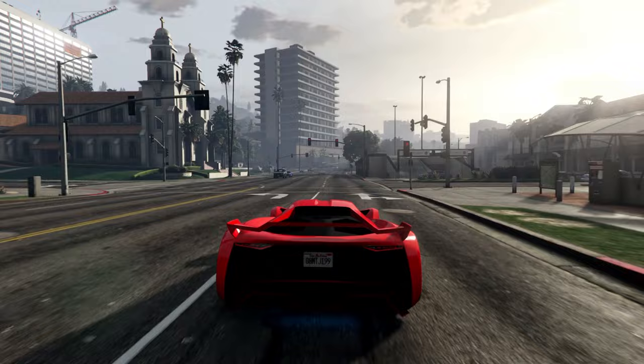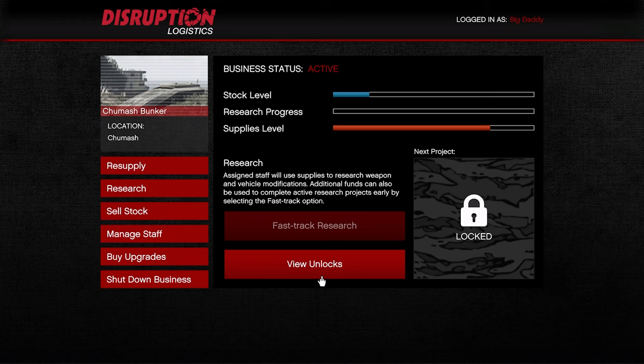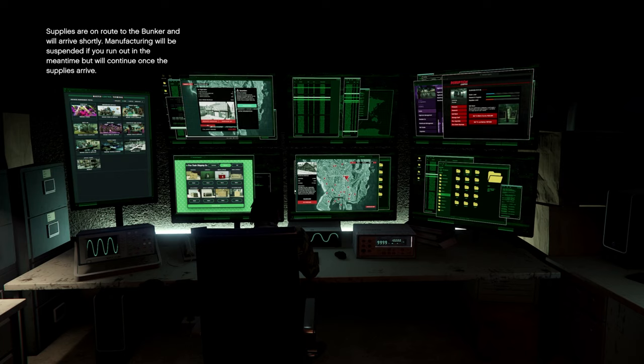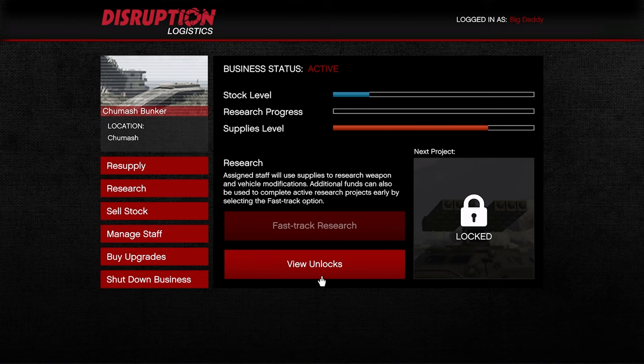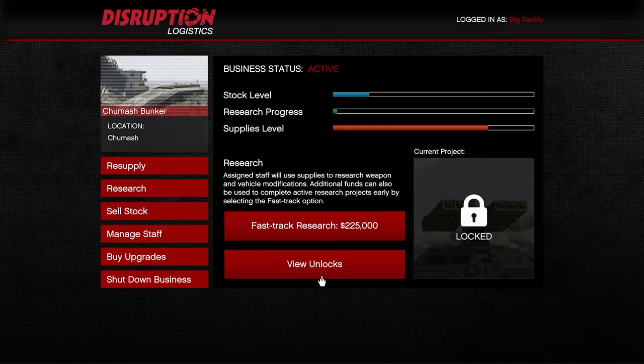That leaves us to the third option, which I recommend: the fast track method. To fast track a project you need to have it started, meaning you need at least a small segment of the green research bar accrued. Buy supplies and let that bar fill up just one tick. I recommend setting the Bunker to manufacturing only to keep things running smoothly, then simply click fast track in the research tab.